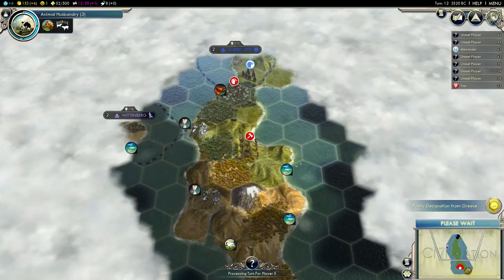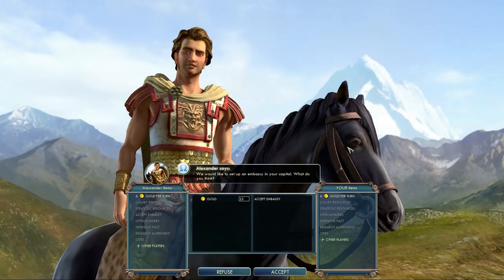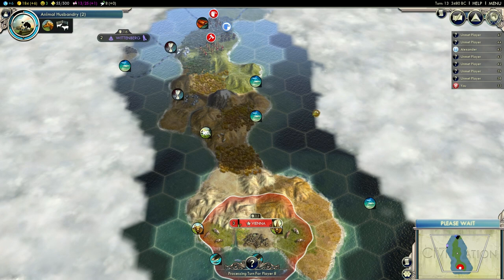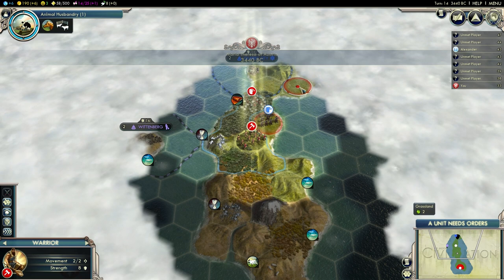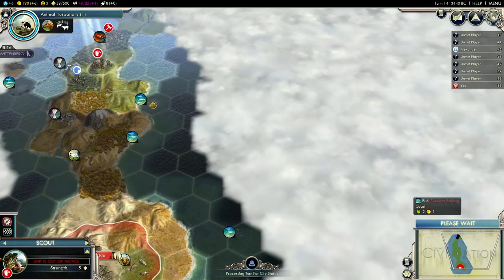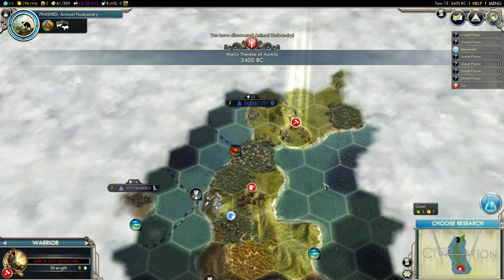Alexander is on my island. I might have to conquer him early on — I don't want other civilizations on my island. Definitely not. She wants to pay me for an embassy, and I'm going to take that. I can always use some extra gold. I don't want other civilizations on my island, and Alexander is generally quite aggressive. So if I don't start war with him, I have a feeling he will start war with me sooner anyway.